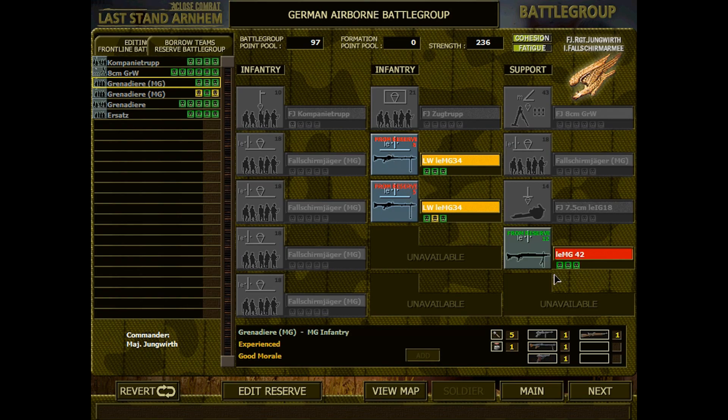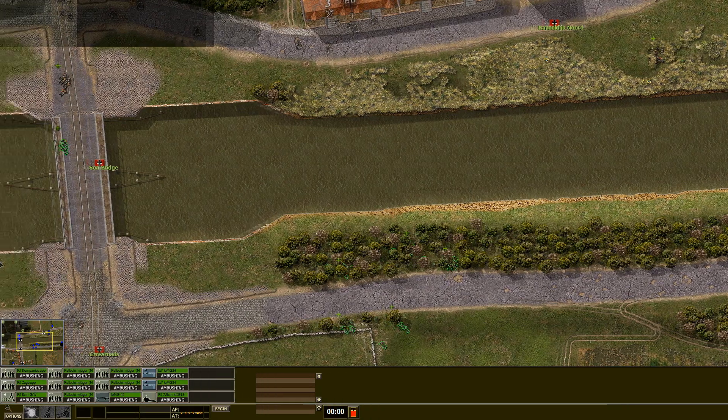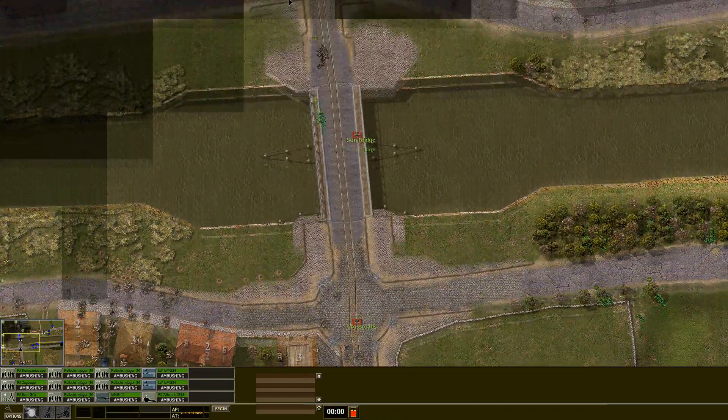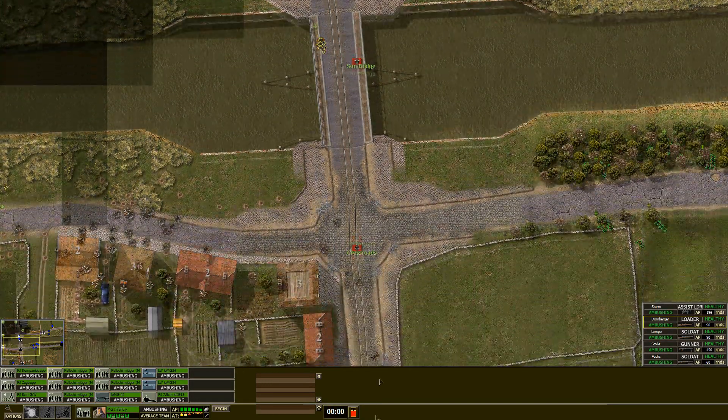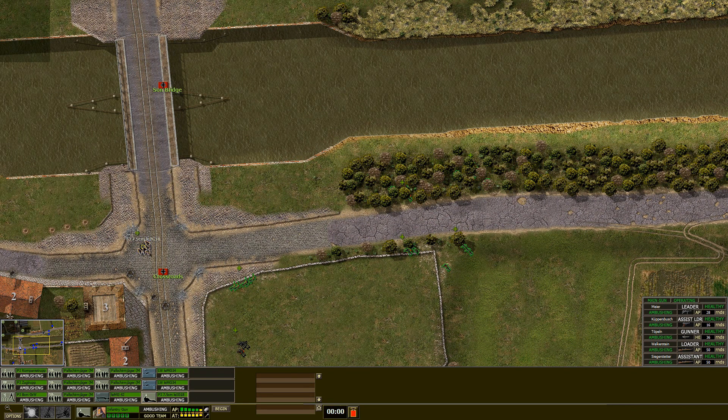We have three light machine gun teams, one of them with an MG-42. We got a lot of MGs basically, but I'm not so sure we can actually push the enemy this time. And then having two .50 cal machine guns now — that's potentially quite dangerous for us. We can see clearly when we're deploying here now, but it is nighttime, so that's just something to keep in mind.